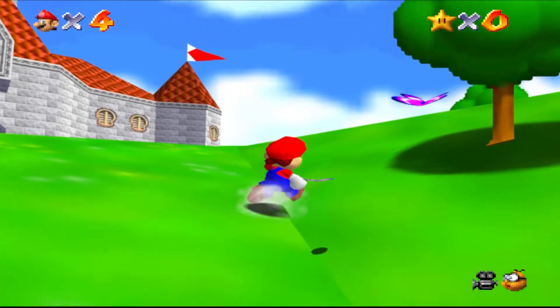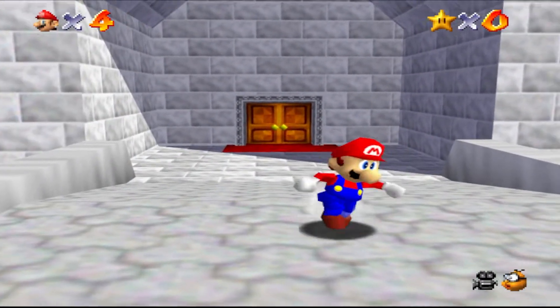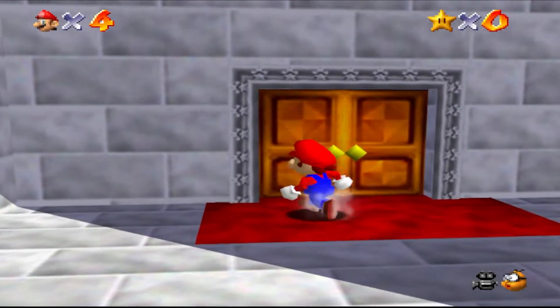It took me a while to configure everything, so getting to Peach's Castle was extremely hard. I had to shake my controller forward for every single input of walking. But I finally got into Peach's Castle, and things should get easier, right?